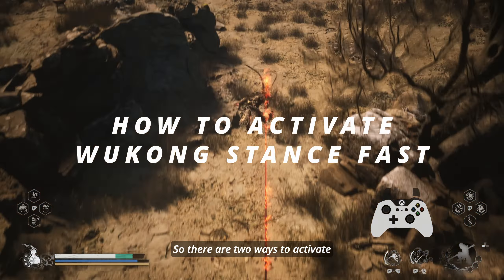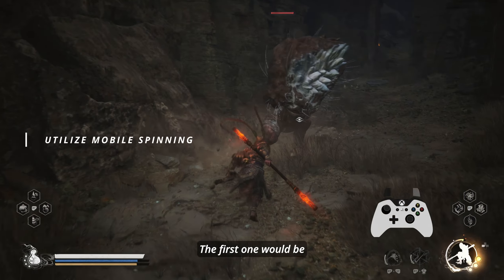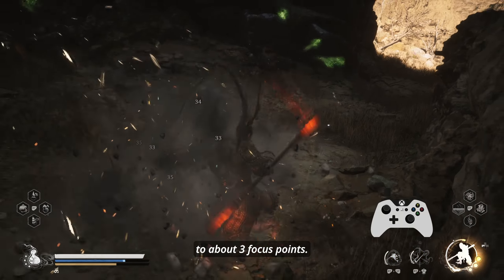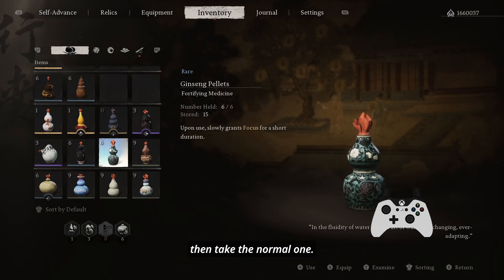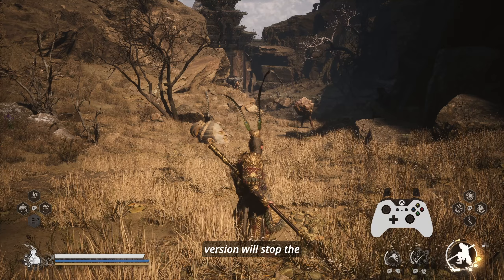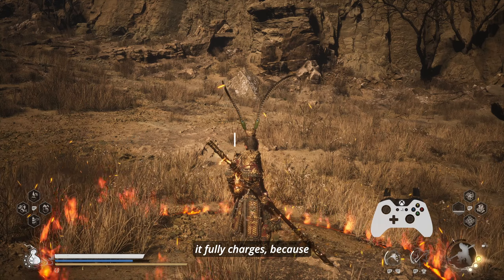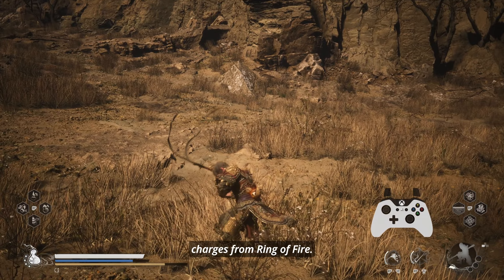There are two ways to activate Wukong stance fast without being dependent on Ring of Fire. The first one would be utilizing mobile spinning — don't be fooled by that small bar, that last stretch of charge is equivalent to about three focus points. The other way is to take enhanced ginseng palette, then take the normal one — not the other way around, because taking the enhanced version will stop the focus regeneration effects of the normal one. If you have Ring of Fire equipped, step out of the ring before it fully charges, because the game does not allow you to activate Wukong stance via charges from Ring of Fire.